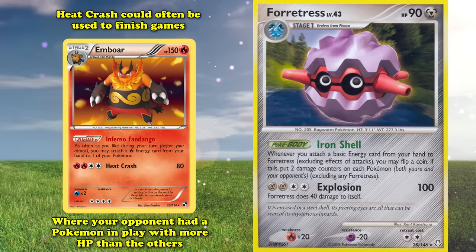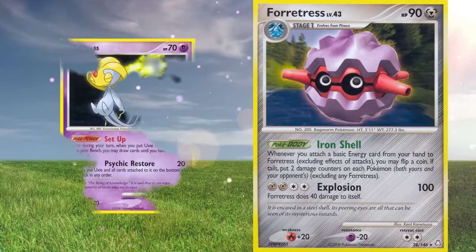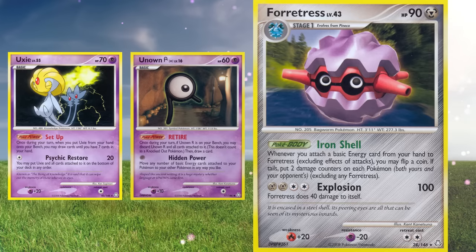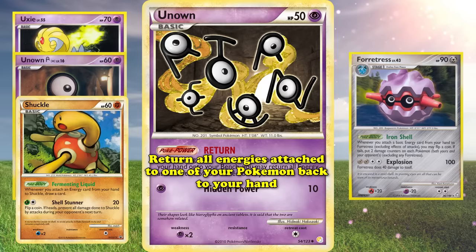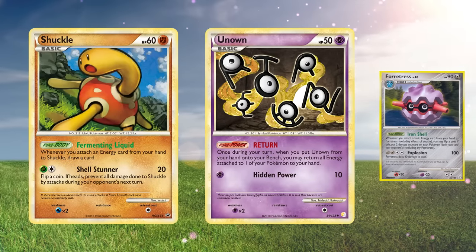The deck required a lot of draw power to find all its combo pieces. Besides Uxie from Diamond and Pearl Legends Awakened — whose Setup Pokepower let you draw until you had 7 in hand when placed on your bench — the deck ran Unknown R with its Retire Pokepower to discard it and draw a card, and most importantly Shuckle from HeartGold and SoulSilver Black Star Promos, whose Fermenting Liquid Pokebody drew a card whenever you attached an energy to Shuckle. Unknown from HeartGold and SoulSilver's Return Pokepower returned all energies from one of your Pokemon to your hand. This Shuckle and Unknown combination let you draw through your entire deck to build up the combo, and finally use Forretress to win the game.